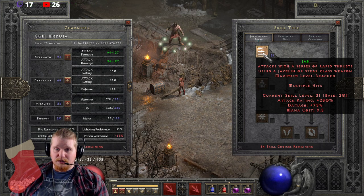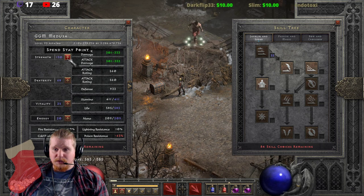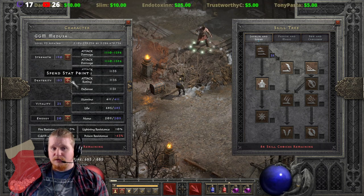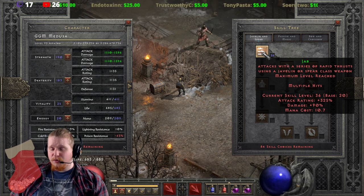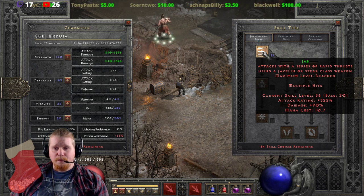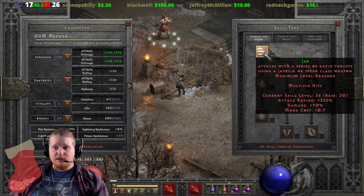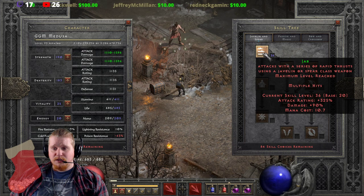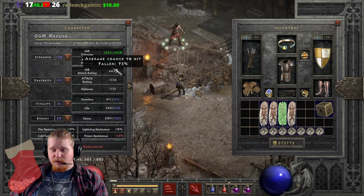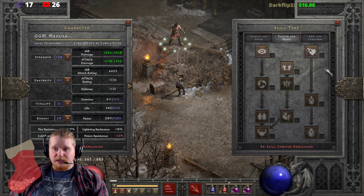Adding in more strength to actually use my equipment, you'll notice it doesn't give me a whole lot more damage output. At level 36 I'm looking at 325 attack rating and only a 90% increase in damage. The only real reason to pump points into Jab is for the attack rating, and if your attack rating is already garbage you might just want to avoid putting points in Jab at all — it's pretty much just a one-point wonder.